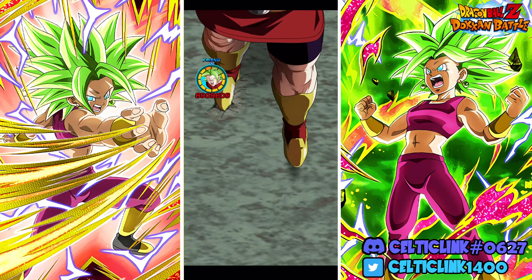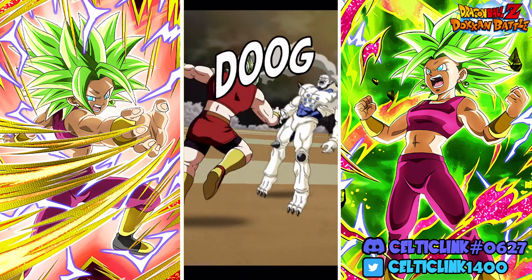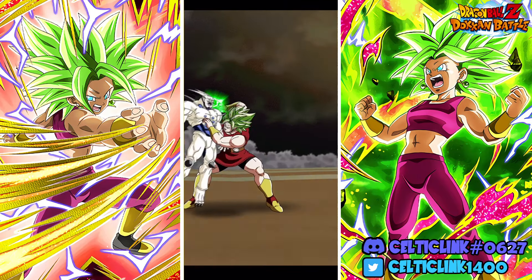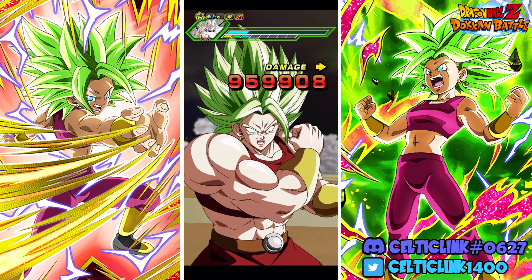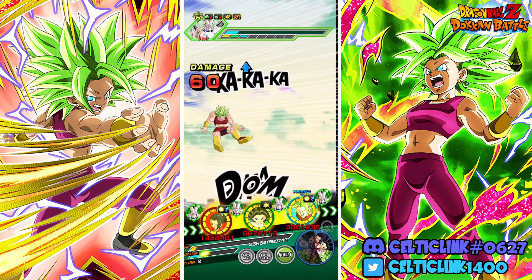There we go, and we get the additional super with the friend Kale. Now this is a rainbow friend, so we should be seeing a lot more power out of her compared to our 55% one.